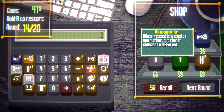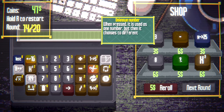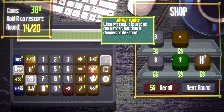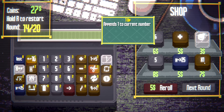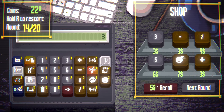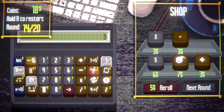When pressed, it is used as one number but then it changes to a different — so that's the same as this but not a one-time use, which I do think is valuable. Converts current number to 25. Can I just not take it? Peculiar, very peculiar. Give me an 8. Reroll me. You just keep giving me the wrong stuff, I'm not gonna lie. I really want to reroll again, I need some other digits in here. Threes and fives are not doing it, man. Frickin' modulo? Calculate the remainder. I'll do it — we'll see if we can do some modulo nonsense in here.